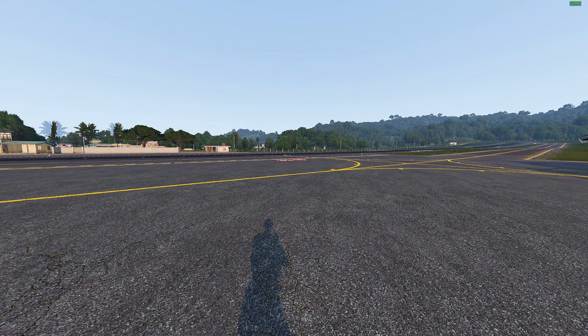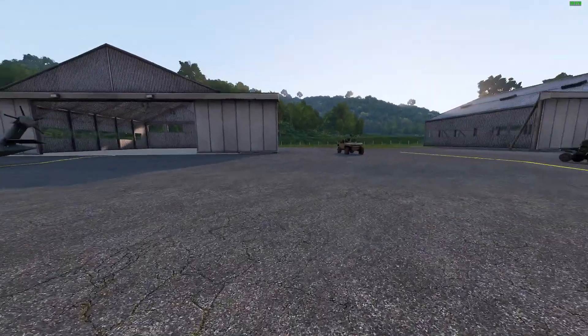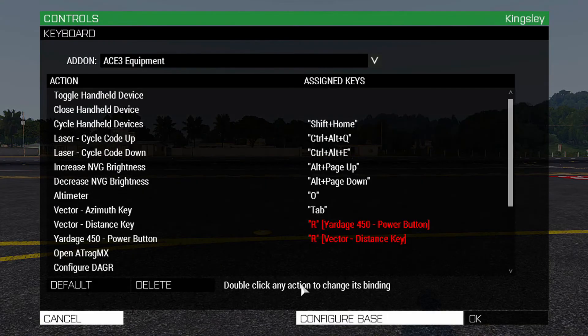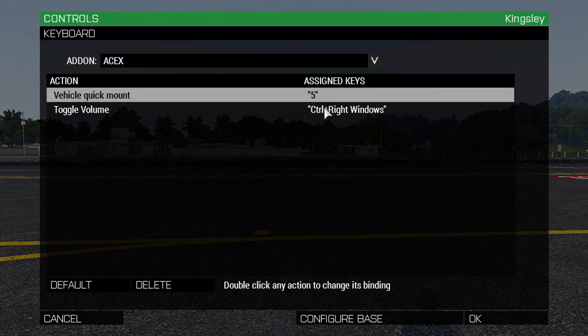The aim for this mod is to provide a faster and more efficient alternative while still maintaining an element of realism. To get set up with Quick Mount, all you're going to do is bind the keybind in Options, Controls, Configure Add-ons, AceX, and you have Vehicle Quick Mount.